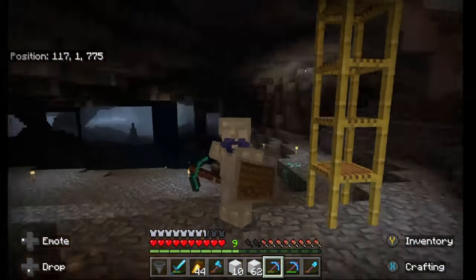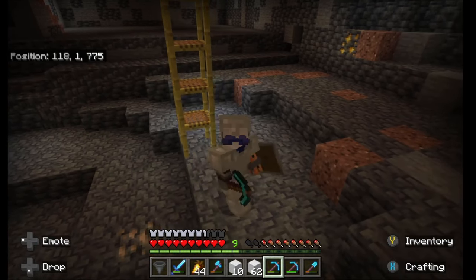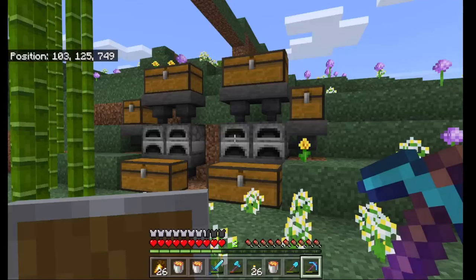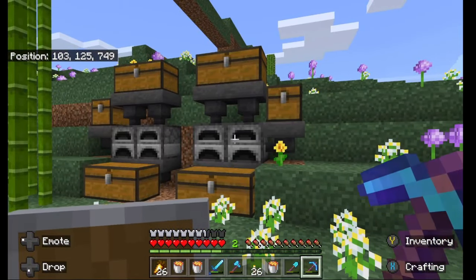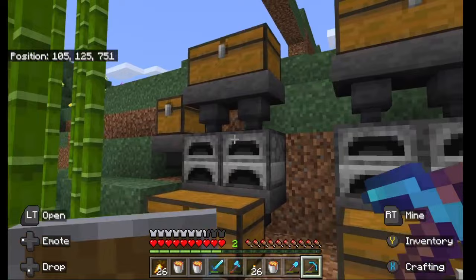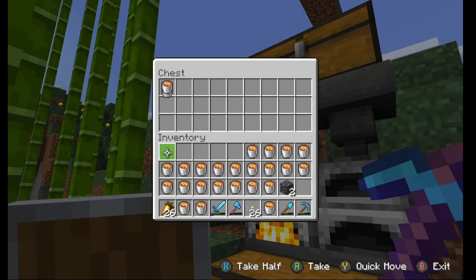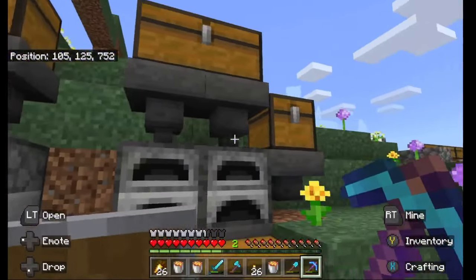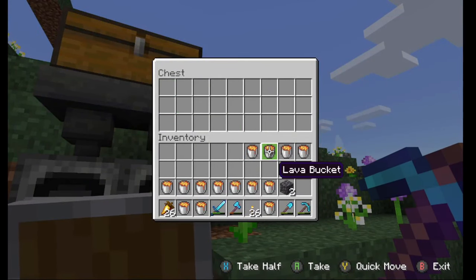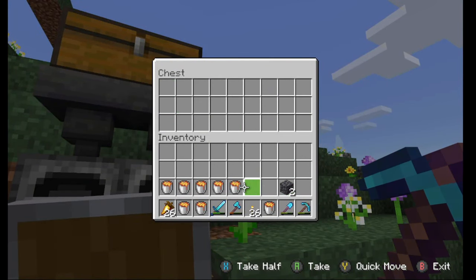Let's head over to the bamboo farm. For the build we're actually going to have to use glass, and in order to do that we need to smelt a load of sand. I've already found a desert, so let's put in the lava buckets to start fueling this up. Half and half should be enough for both sides - we'll wait for the glass to smelt.